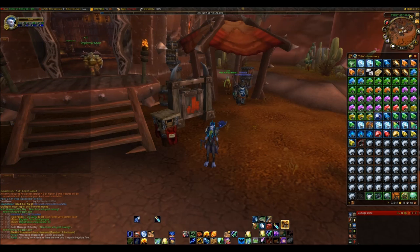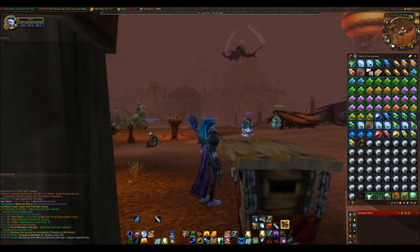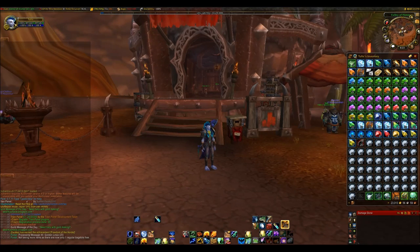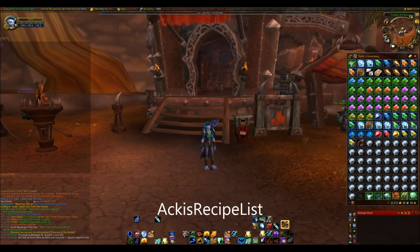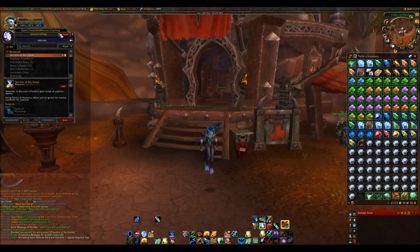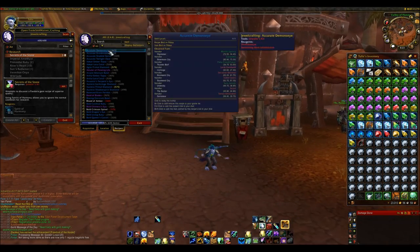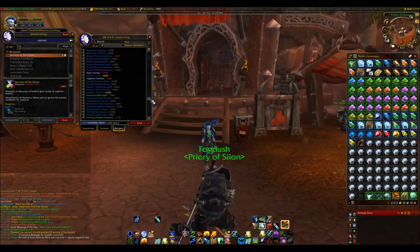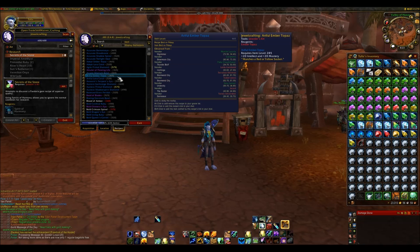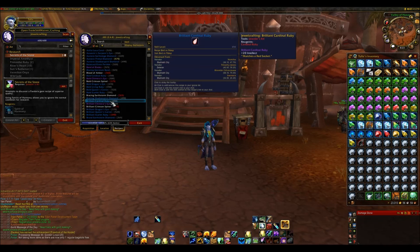Now for the alphabetical order of add-ons. The first is Akis Recipe List — I'm not sure how to pronounce it, I usually say Akis but I've been told it's Akis recipe list. What it does is basically: if you have a profession, you can press Scan — this little button comes up here — and it shows you all the recipes you are missing. I'm missing quite a lot because I don't like to farm rep on alts or do dailies.